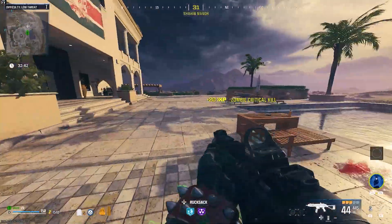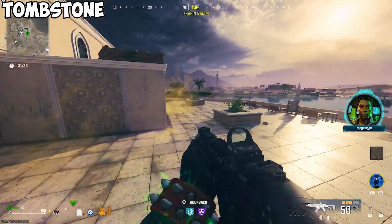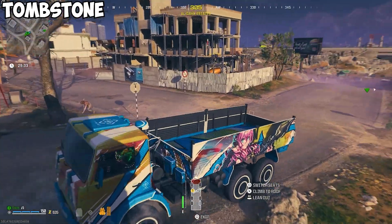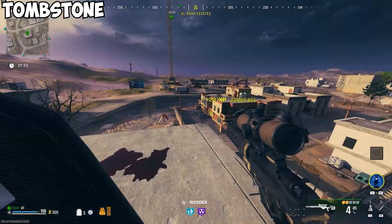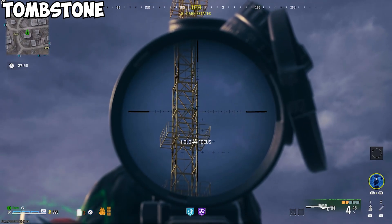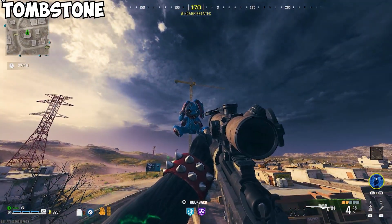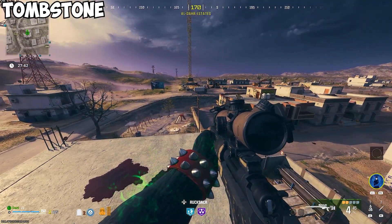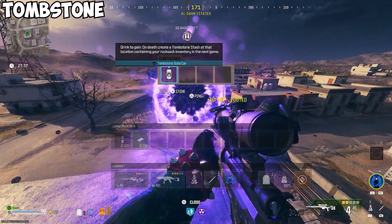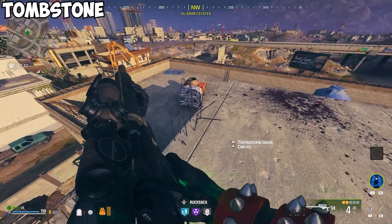Thirdly, time for some Tombstone. Luckily, Tombstone is super close to where PhD is located. This does require a scope on a weapon, but I was able to find an SPX with a scope right at Shaheen Manor. Head west of Shaheen Manor and go to the building that is still under construction. Head to the top and aim with your scope at the toy rabbit on the crane. You'll ping the rabbit and it will jump scare you — most guides leave this out as a joke, but I'm nice, so you're welcome. When I initially pinged the rabbit, it didn't appear for a few seconds, so there's a little delay — just keep trying to ping. I also had to hold my breath so my scope would stay steady.